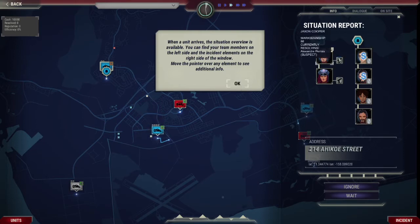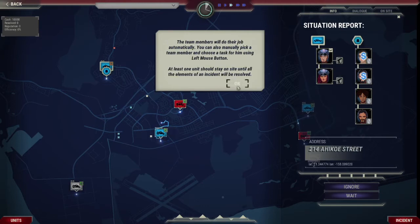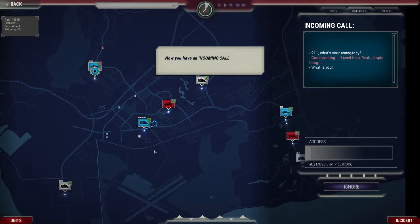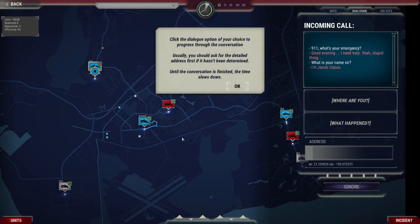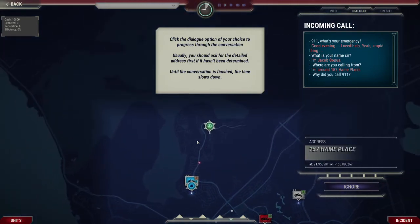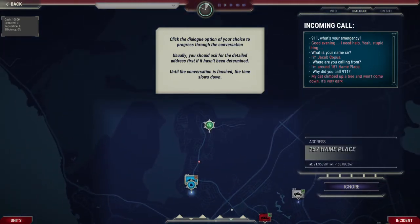Move the pointer over any element to see additional info. We don't have enough officers because we can only arrest these two, presumably. The team members will do their job automatically. Now you have an incoming call: '9-1-1, what's your emergency?' A caller named Jacob Cobas says good evening, he needs help. The tutorial advises to ask for the detailed address first. The caller says his cat climbed up a tree, it can't come down, it's very dark — could you send firefighters?